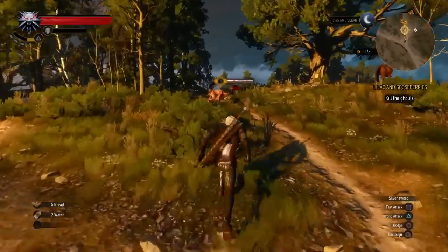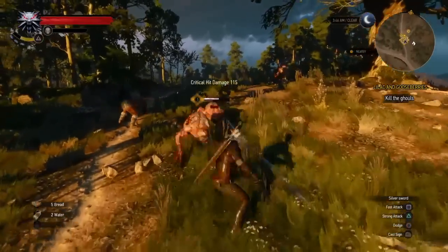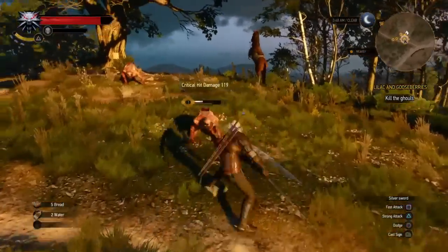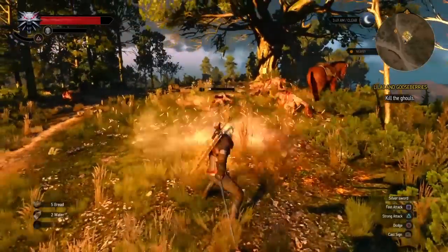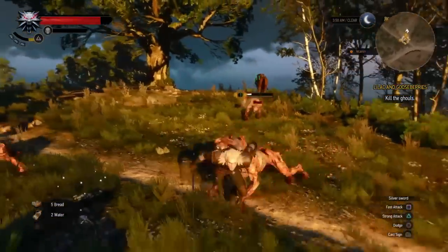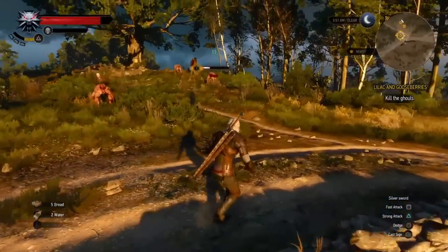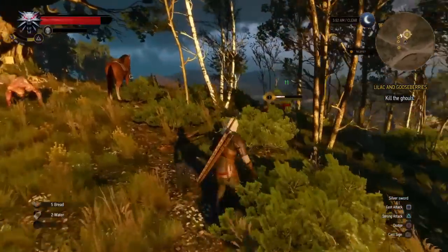To do that, Geralt has two very specific tools at his disposal that might seem similar to the untrained eye. It's backstepping and rolling — moving toward the enemy and out of danger, as you can see here. What they do in the same manner is move you through the environment, giving you the upper hand when swarmed by enemies or when you want to approach an enemy to deal damage.